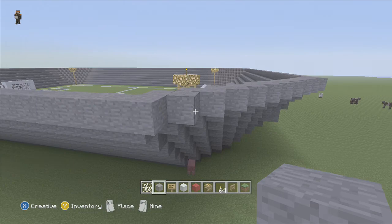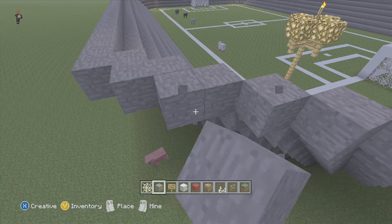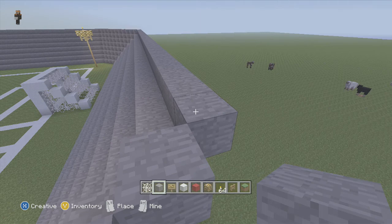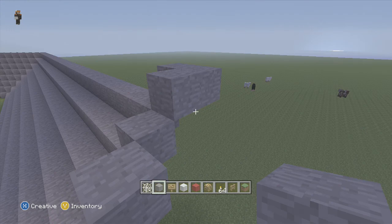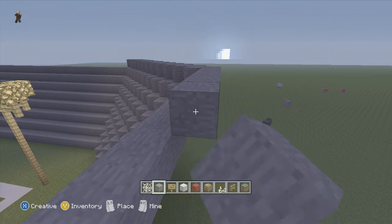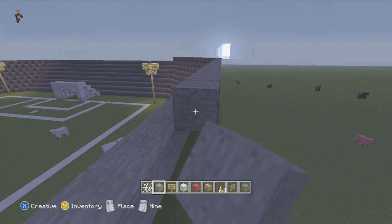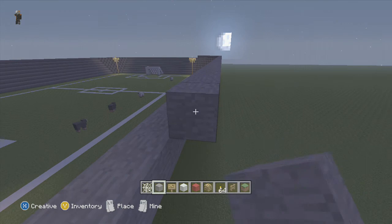Let's get straight into our work and try to finish off these seats. We are quite close to finishing off the seats — hopefully we can finish them in the next couple of episodes, and then we can start on the roof and different stuff like that. We're just building up the ninth row of seating here. I can get around this row very quickly, then go on to the 10th, add a little platform, and move on to the next 10 rows.